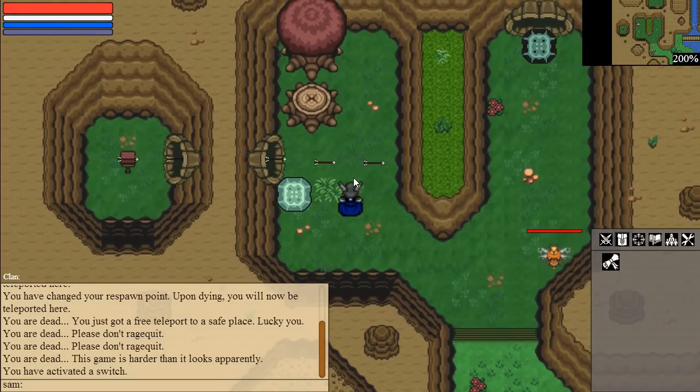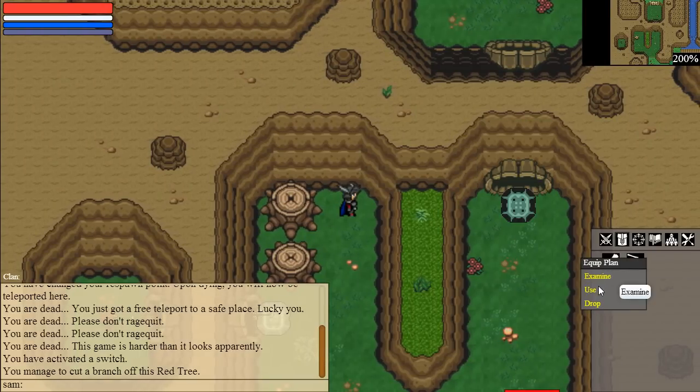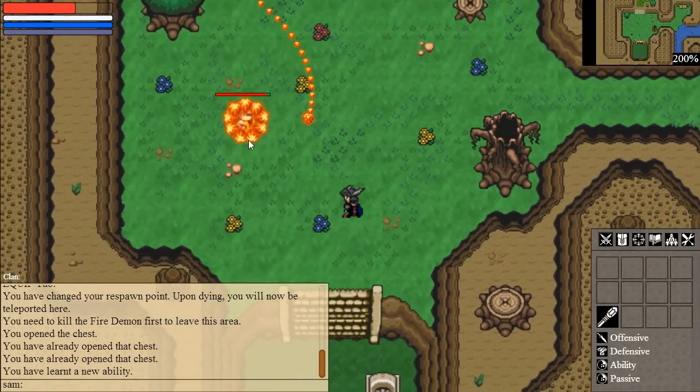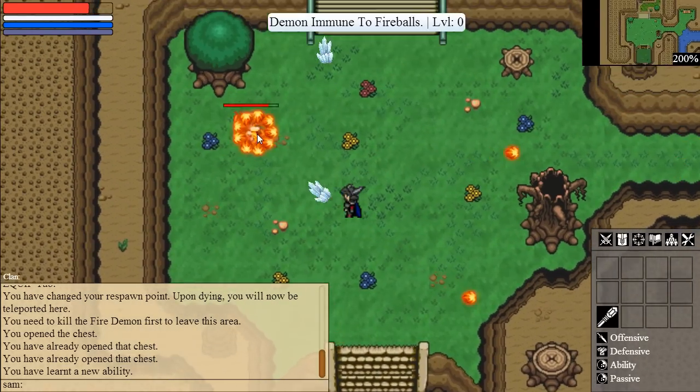Now there's a plan I'm going to pick up, and this is also new stuff — there's a pop-up for each plan that tells you what you need. For example, right now I need a red wood in order to make a magic staff. As you can see, if I click I cannot use abilities; I don't have a weapon. There's a red tree but if I try to simply move there I'm going to be shot by an arrow and I will die.